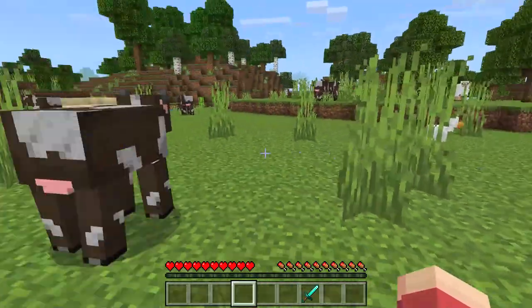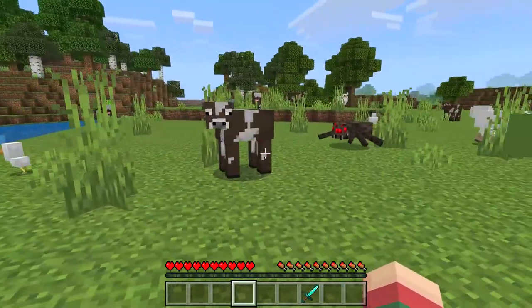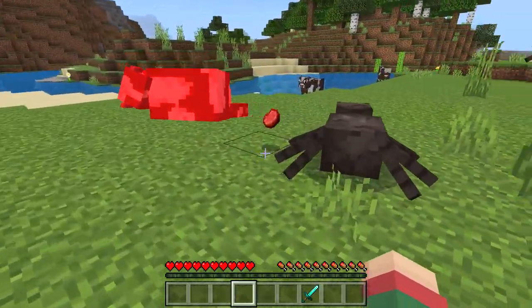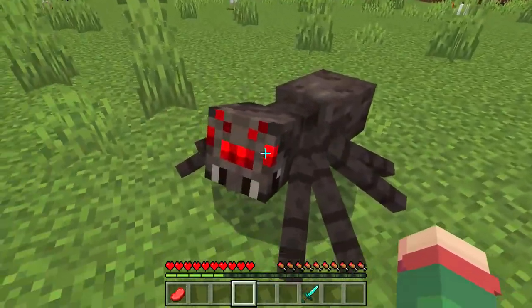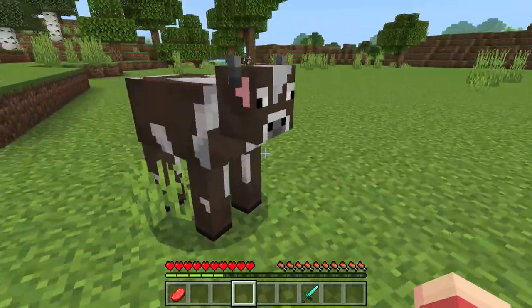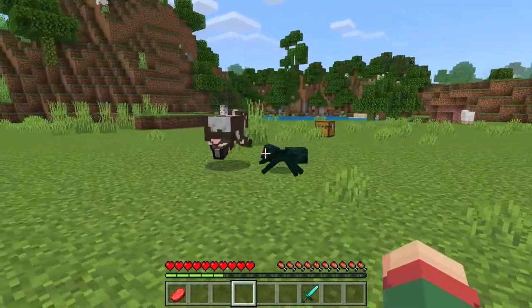For example, this cow. Go ahead my friend. Let's also test the abilities of the tamed cave spider. I guess he's supposed to poison his victims. Sorry, it's a cow again.